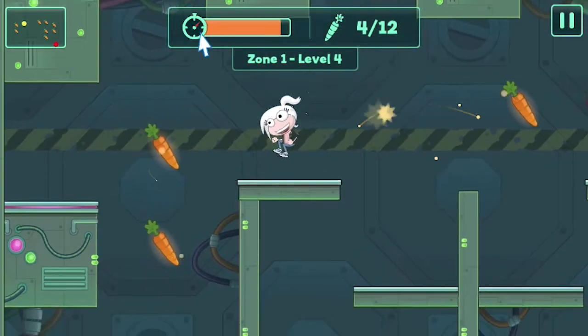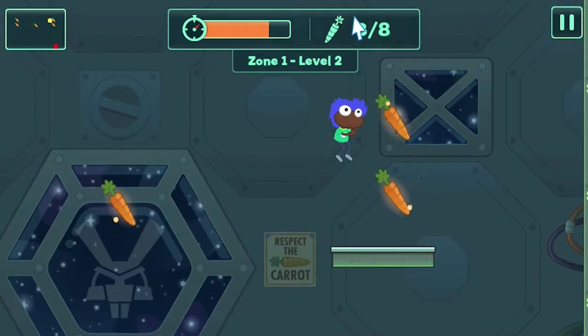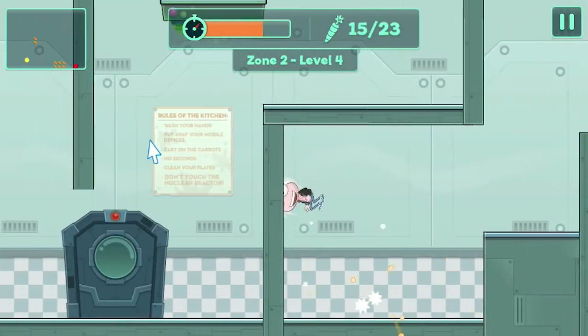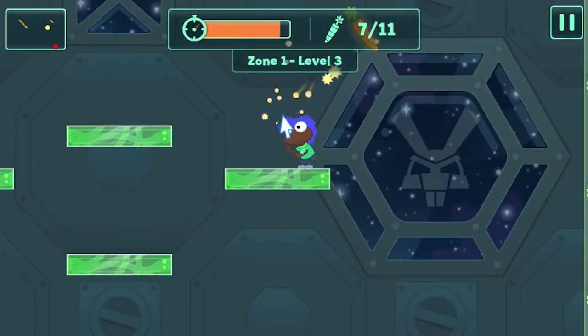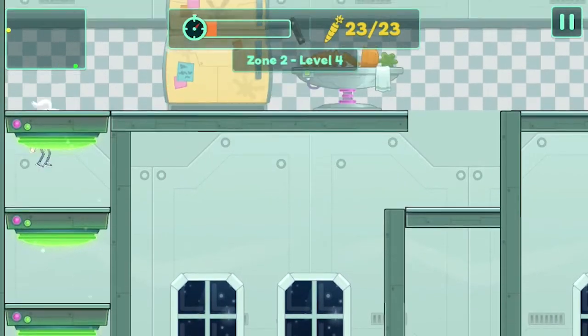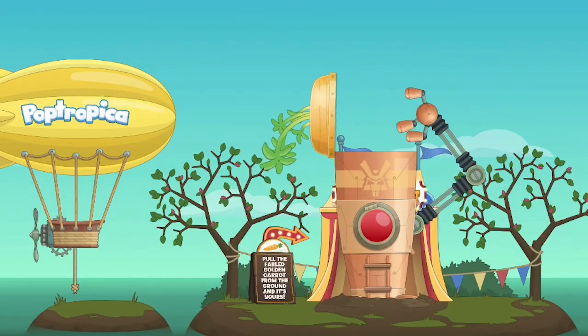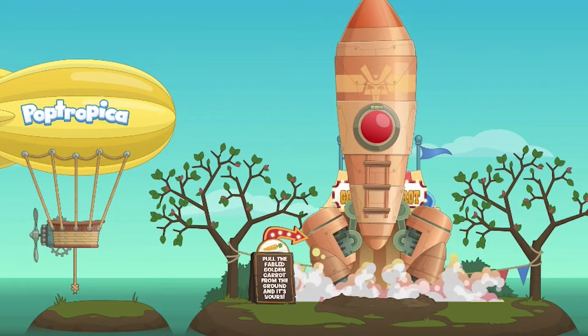So there you go, you little adventuring carrot fiend. Now you've got six amazing tips that will help you defeat that crazed rabbit villain even faster than before. Now get out there and save Pop Tropica Worlds from Dr. Hare's revenge before it's too late.